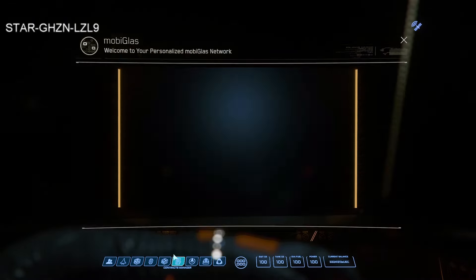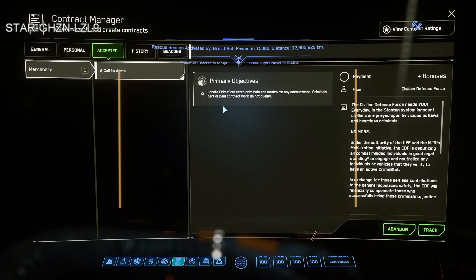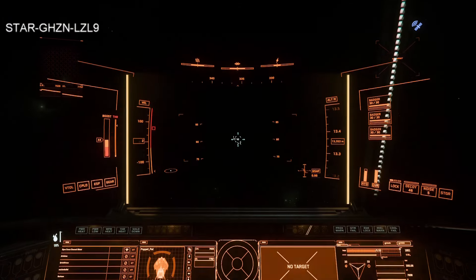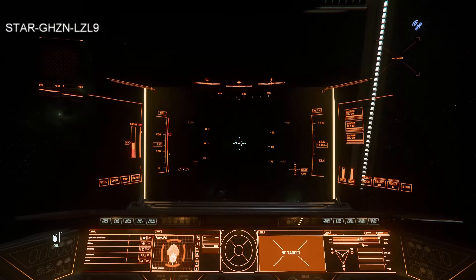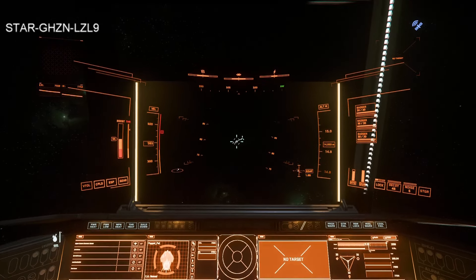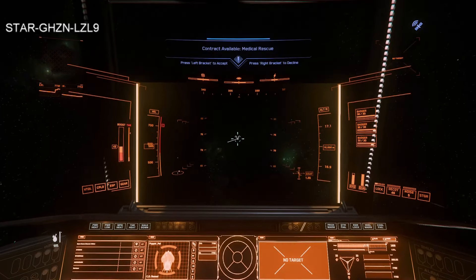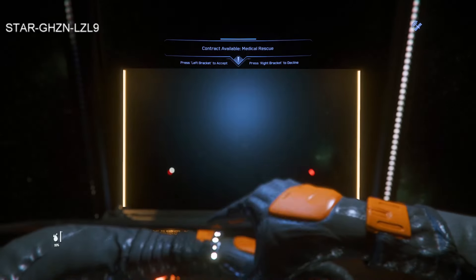When you hit F1 and check your contacts manager under Mercenary, there's usually a Call to Arms option. I've already accepted it — it's giving me about 500 UEC every time I kill an enemy ship. It has to be one of the red ships so you don't get a crime stat. Call to Arms combat — I like it.